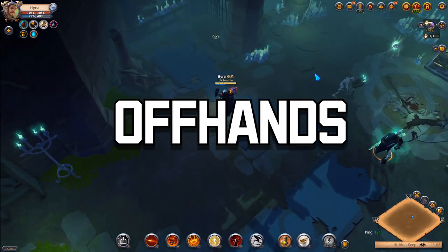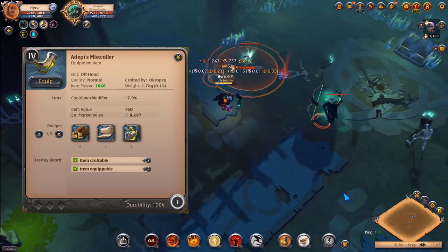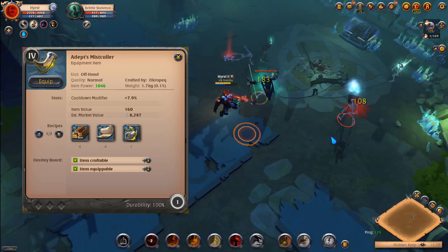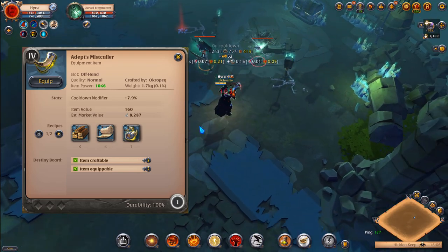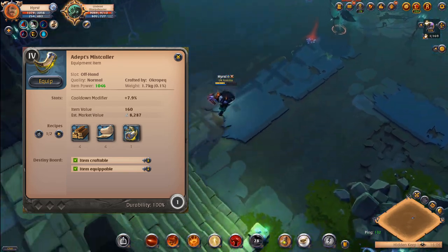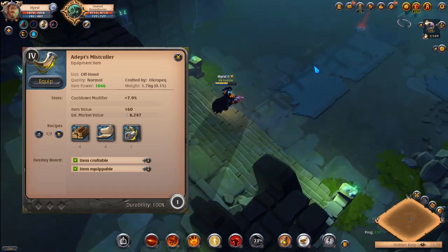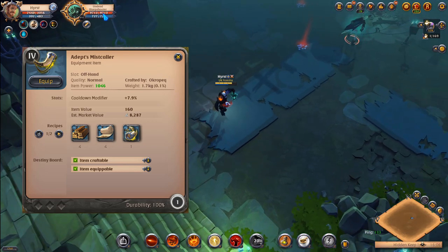Now let's jump to the offhands. Mist Color — in my opinion one of the best offhands for solo dungeons. The cooldown reduction which Mist Color gives you is incredibly important while doing solo dungeons because it allows you to clear the dungeons way faster. You don't need to wait for abilities or whatever. It's just great. Have that in mind when combining some solo dungeon builds.